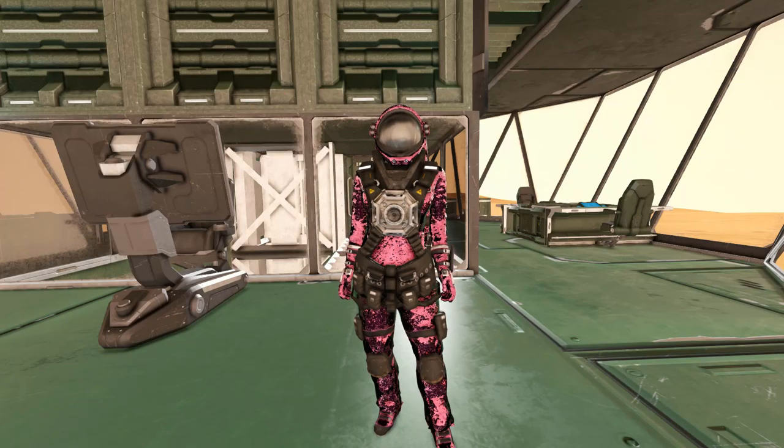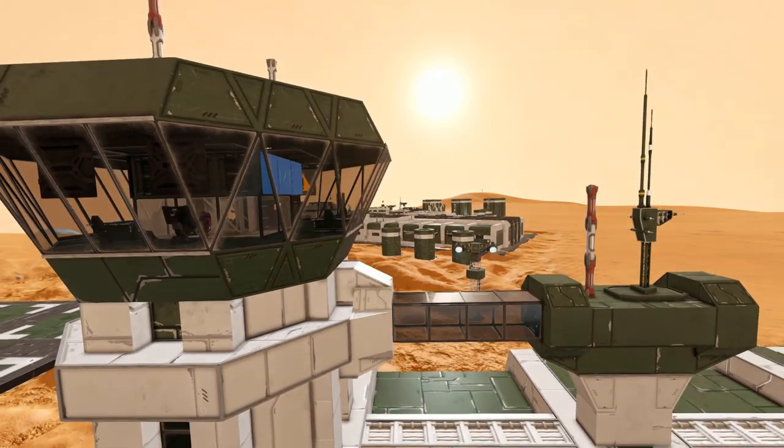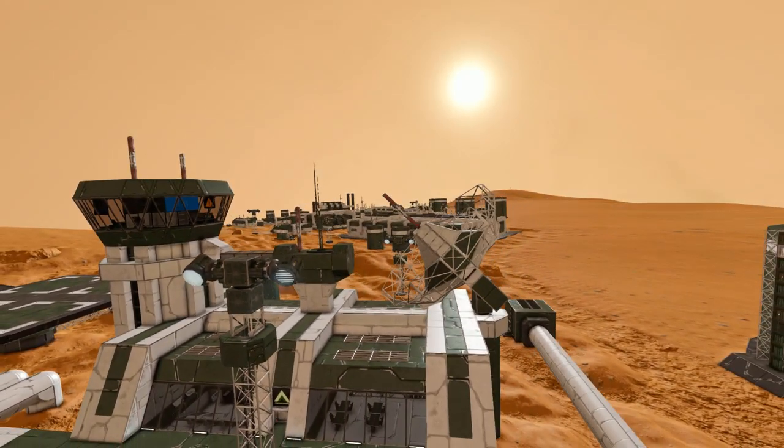Hello and welcome back to another Space Engineers Showcase video. In today's video, we are looking at a world called Port Argos R&D Site, which is this thing right here. The size of this thing and the fact that it's on Mars explains why my packages take so long to be delivered.